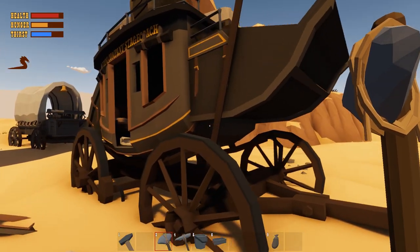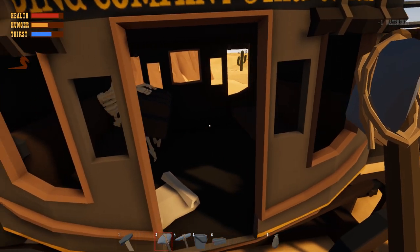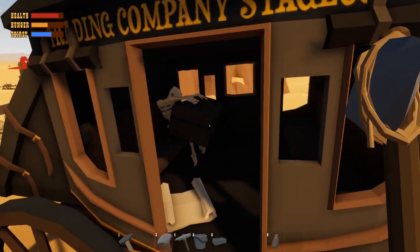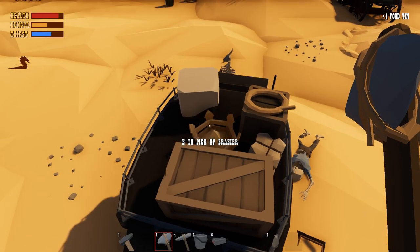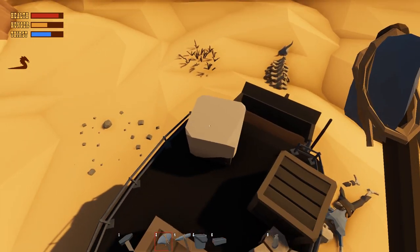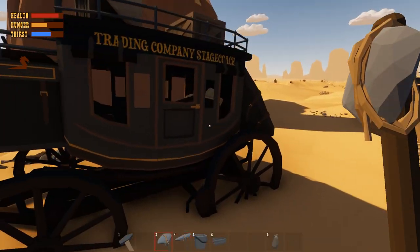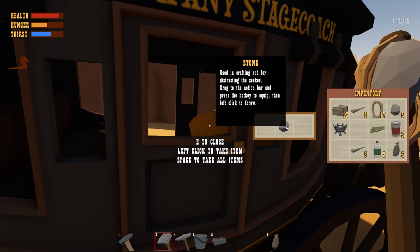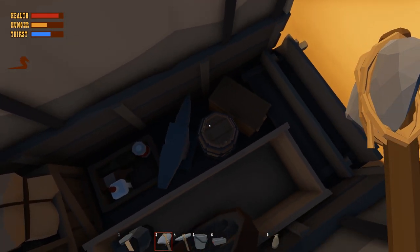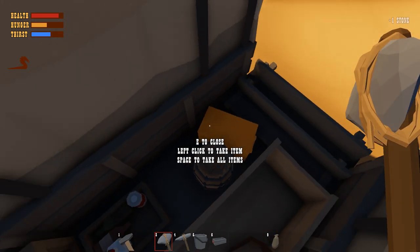Moving on to the next carriage — can I get inside? There's a water skin in there, and that man's on a chest. Water skin, can of beans, abrasure — perfect, exactly what I was looking for. The chest had a stone and some nails. Another anvil — I don't know how I can carry all this stuff, but I can, so that's fine. Food, alcohol, anything else? A little note.